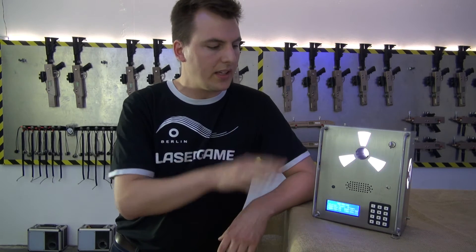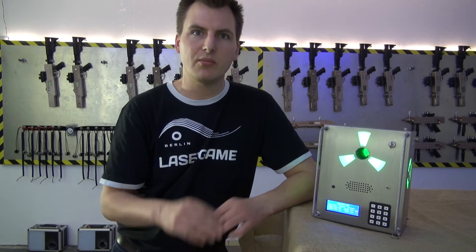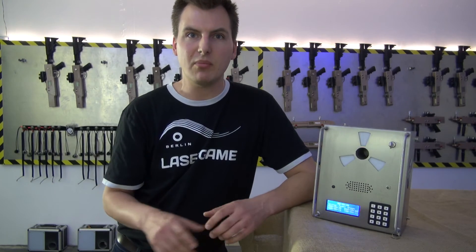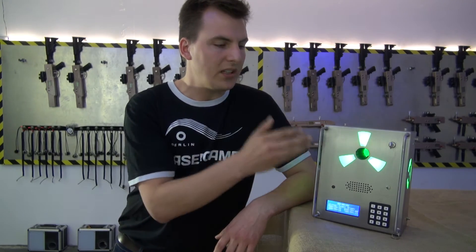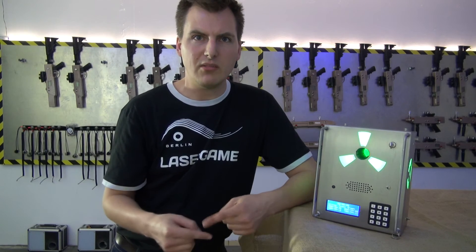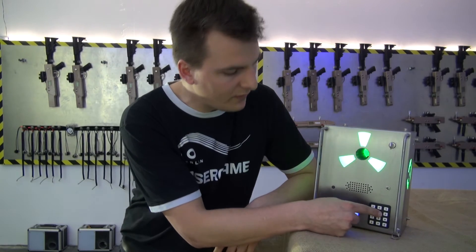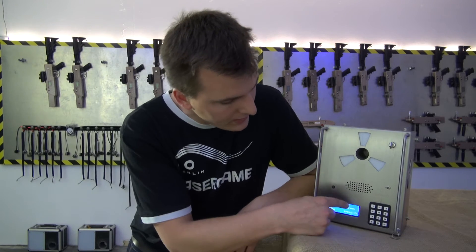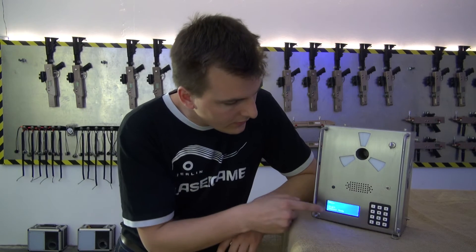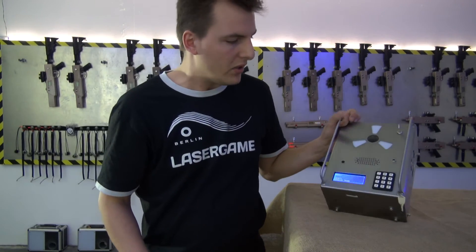The green team wins — it's announced with music and it's clear to see. The box is now sending game-over signals so any player next to it will be set to game-over mode, ensuring nobody keeps playing. The box blinks until you reset it. To reset, hold the button for five seconds, enter the admin password — default is 1234 — and go back to the main menu.